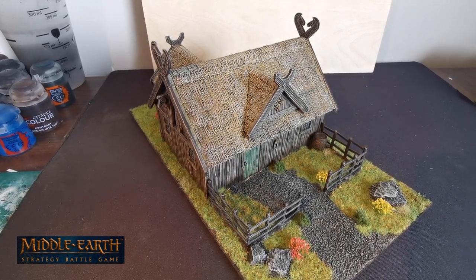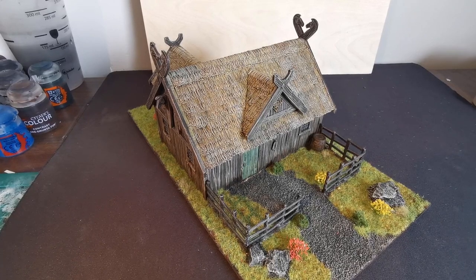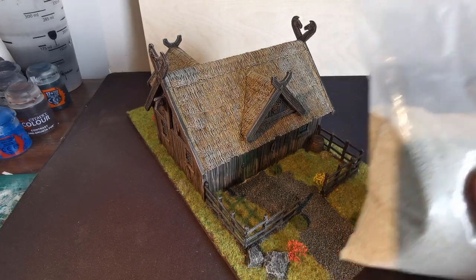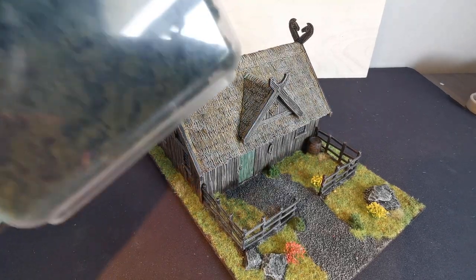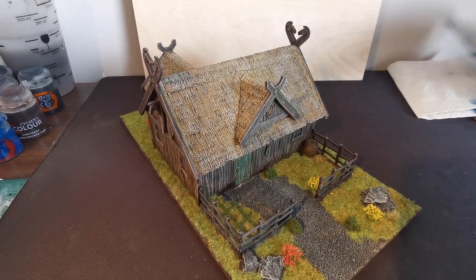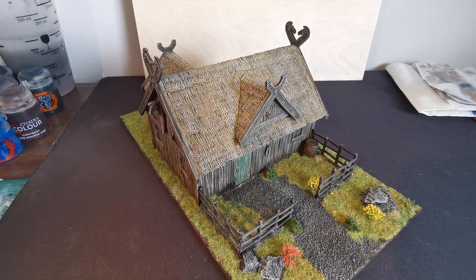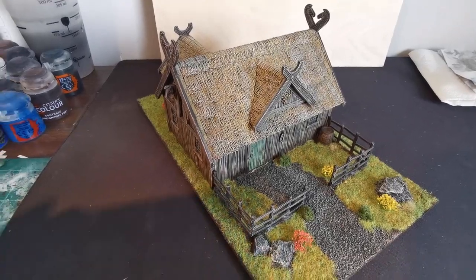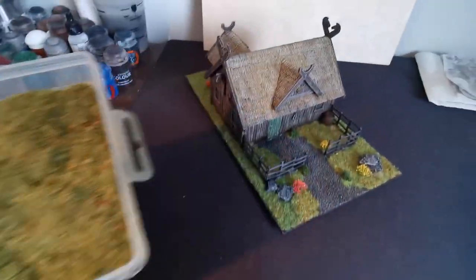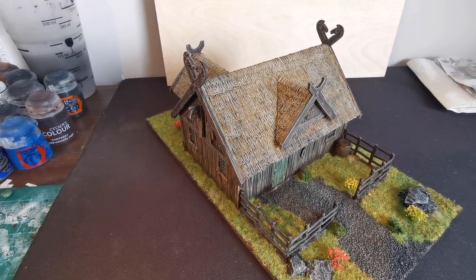Now I'm going through how I based it. What you'll need for basing is a bag of gritty sand — I use relatively fine grain. You're also gonna need some tufts, I don't know what they call these but they're just green bits you can get, and some static grass or flocked grass. I like to buy two or three colors and mix them all together so you get a good gradient of different tones.